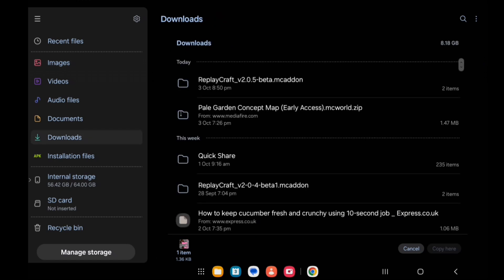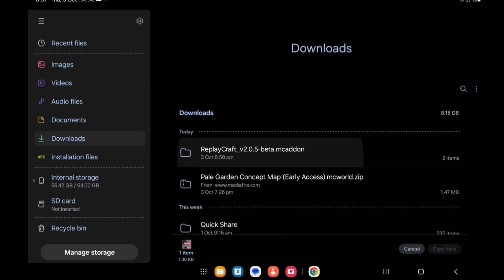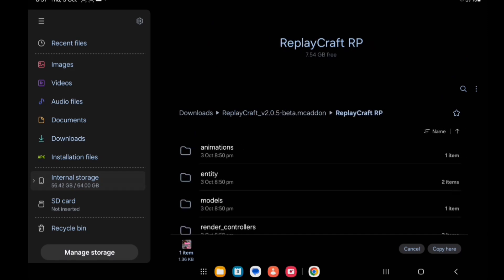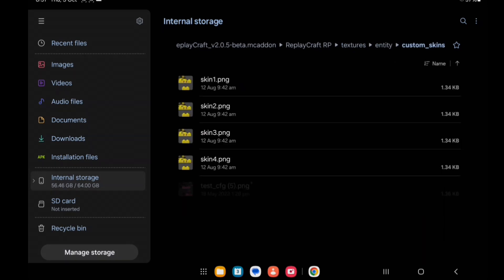Then go into the ReplayCraft file, click on ReplayCraft RP, then Textures, then Entity, then Custom Skins, and paste your skin right here.